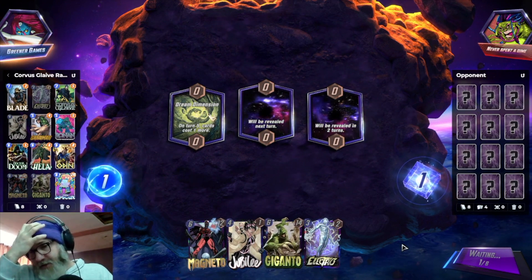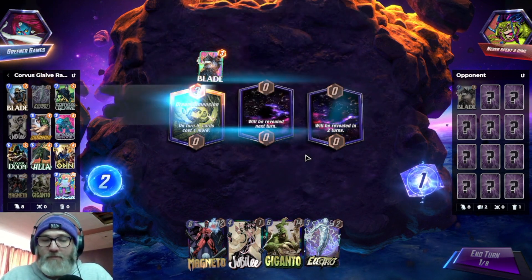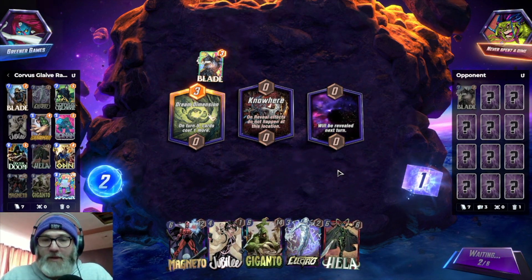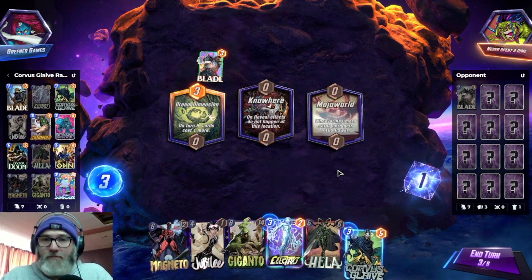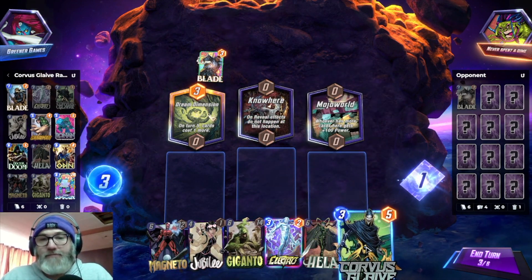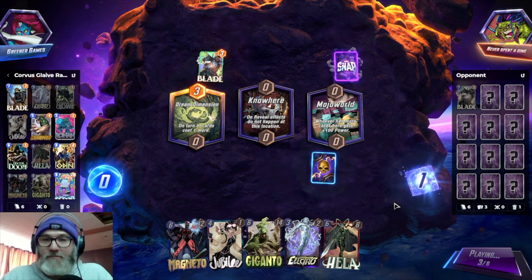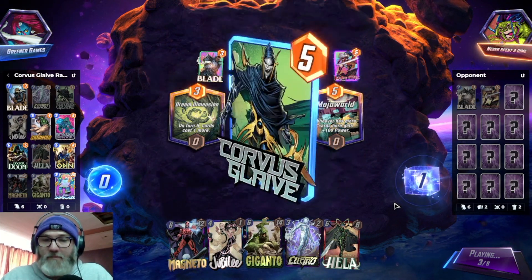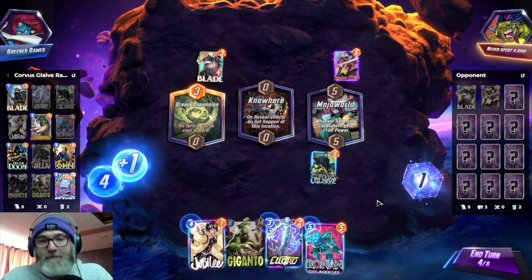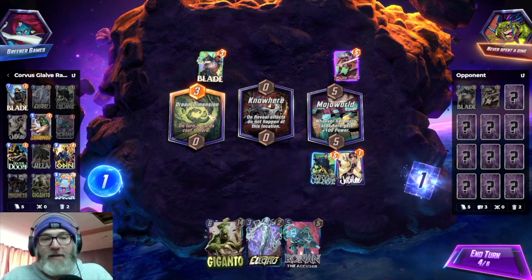We actually got an early Electro, so that's something. I do have Corvus Glaive, but now it runs the risk of hitting Hela. Whatever, I'm doing it. Every time — it hits Hela every single time. Dude, it hits Hela every single time. Guess we go Jubilee here and hope that we can hit, like, a Doctor Doom.